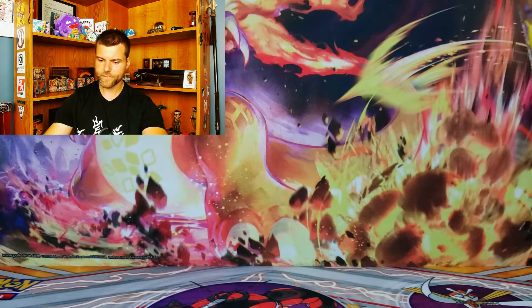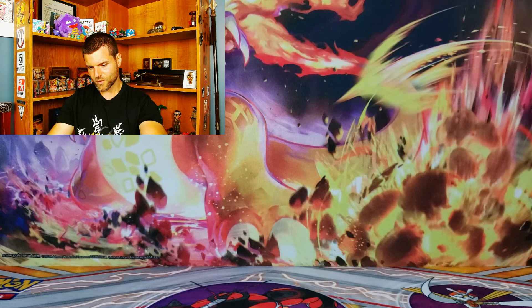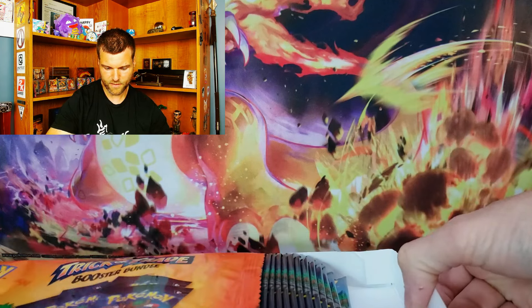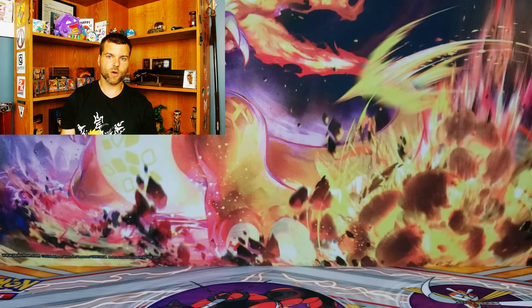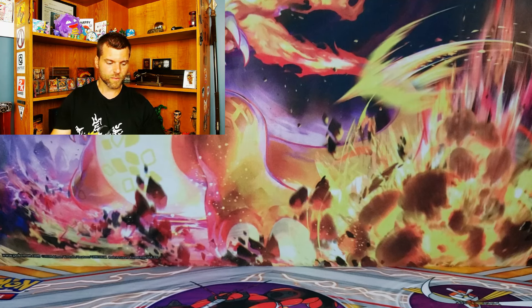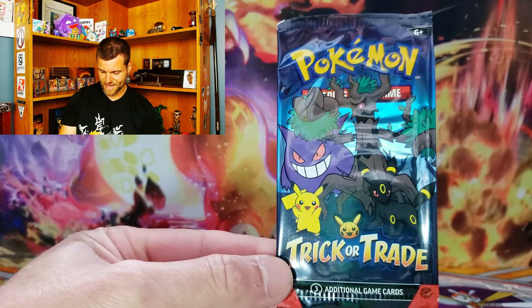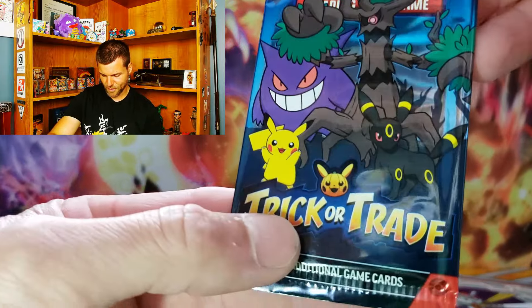Alright, so let's get this open. I'm going to try to save the package — I want to use it for a thumbnail. We're going to open this up. I'll just leave it like that. I really like the packaging on this one. Looks a lot better than last year's or the year before. I think it looks pretty neat. Oh, and even Umbreon is there too.